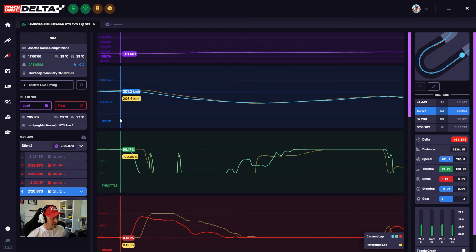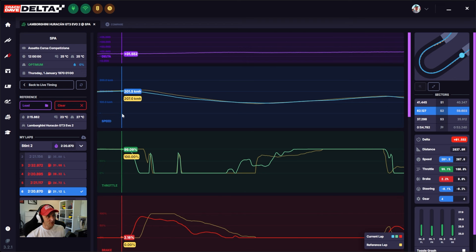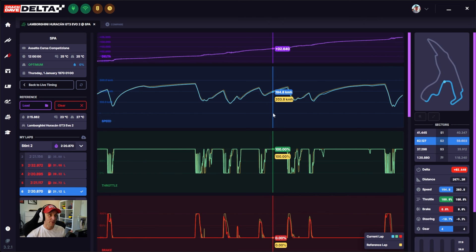That compromises his rolling speed through the corner, his maximum point of rotation, and the point at which he can get on the power. You can see that the delta in turn eight — he goes into the corner 1.5 seconds down and exits the corner 1.9 seconds down. So he lost half a second from the braking point to the exit, just in one corner. Key point: brake a bit later, get the car stopped, get it rotated sooner so you can get on the power sooner. And I don't mean touching the power sooner — I mean getting to 100% throttle sooner. You can't do that if you've got too much steering angle in the car.